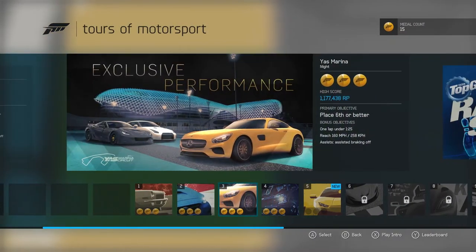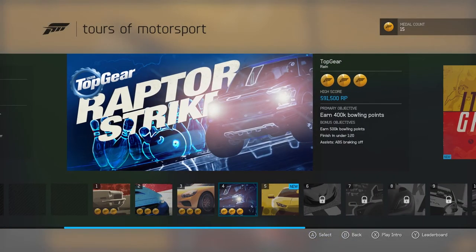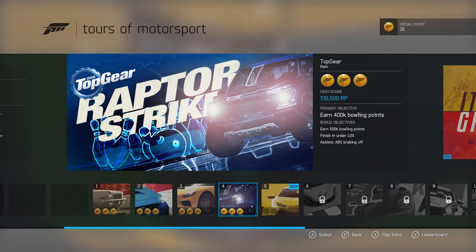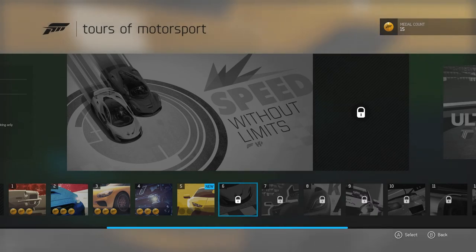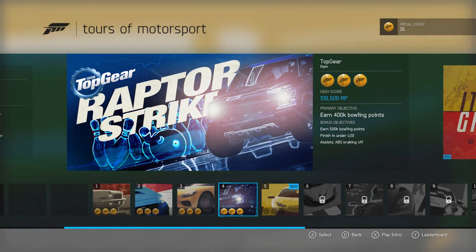Right then, so in episode 1 we did Pony Car and Super Street, and in this episode we did the Exclusive Performance and the Raptor Strike which is kind of fun. If you've enjoyed this episode, make sure you click that like and subscribe for the next video. The Forza videos will be going live every Tuesday, around 20 minutes or so. In the next episode we're going to be doing Italian Greats at Spa, which I do love that track, and also Speed Without Limits. Thank you for watching and I hope to see you soon. See you guys.